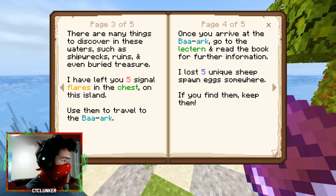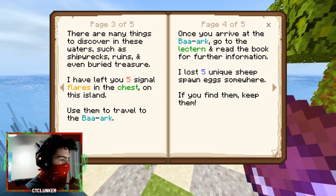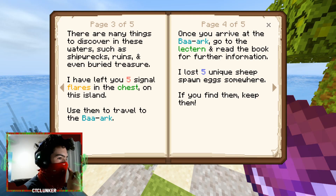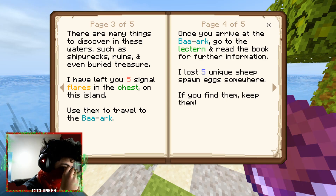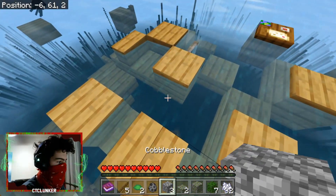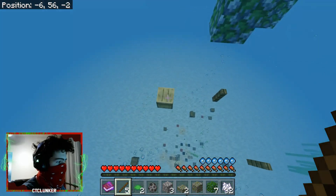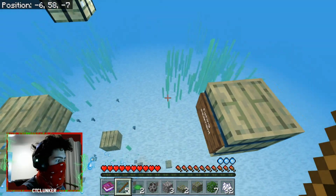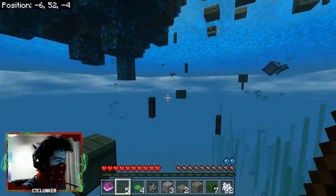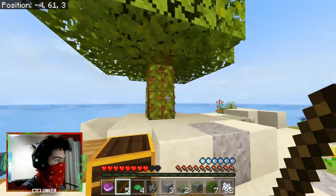The book continues: there are shipwrecks, ruins, and buried treasure to discover. Captain Bluebeard left five single-frame chests on the island. Head to 'the Bark' — some kind of vessel — and read the book at the lectern for further info. He also lost five unique sheep spawn eggs somewhere on the island, so keep them if you find them. There's also a fishing spot here for food.